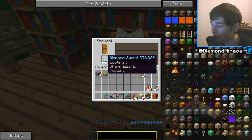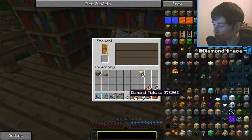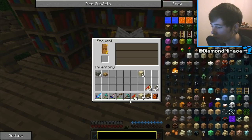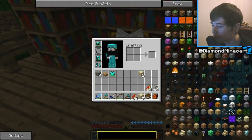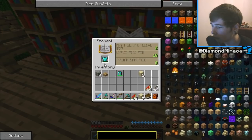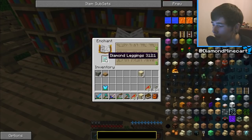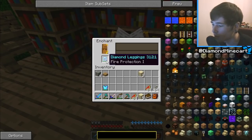We got Looting 1, Sharpness 2, and Focus 1 — that is pretty damn sweet. I'm not going to enchant the pickaxe because I don't think it's worth it — it's past the halfway mark. I guess I could go ahead and enchant my chest plate and trousers as well. Let's go ahead — we've got a 10, another 10. Maybe 10 will be the highest. Oh, a 13 — let's take that. Fire Protection 1. That is actually very handy, because in the Atom dimension there is a pyramid where the last boss is and there are fire traps. Another Fire Protection 1 — awesome.